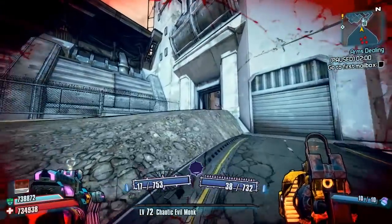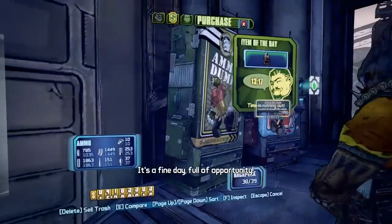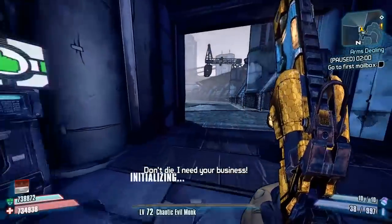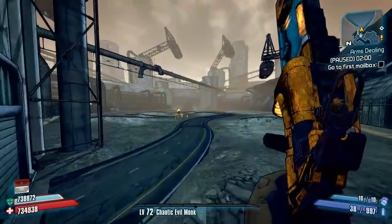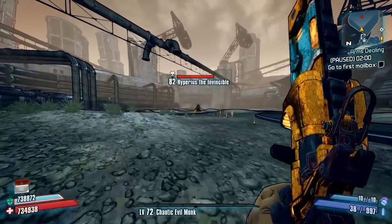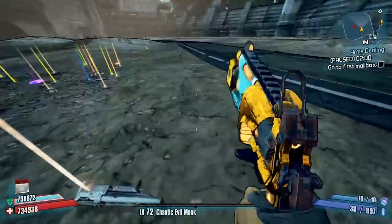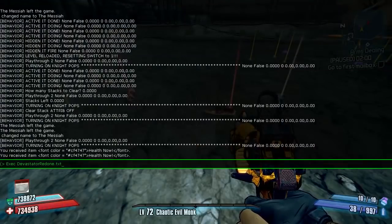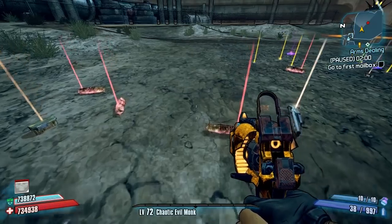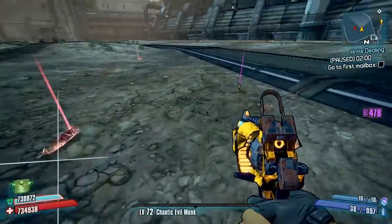Anyway, that is the modded weapon guide for Green's weapon, the Devastator Redone. I really do love these overpowered weapons just as much as weapons that are challenging and make the game harder — there are different uses for all of them. Once again, that was another weapon by Green, and thank you guys for watching — I'll see you in the next one.